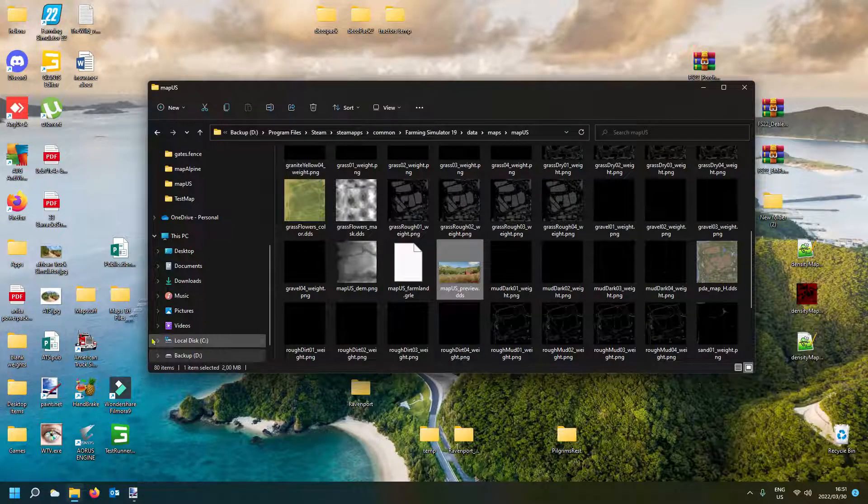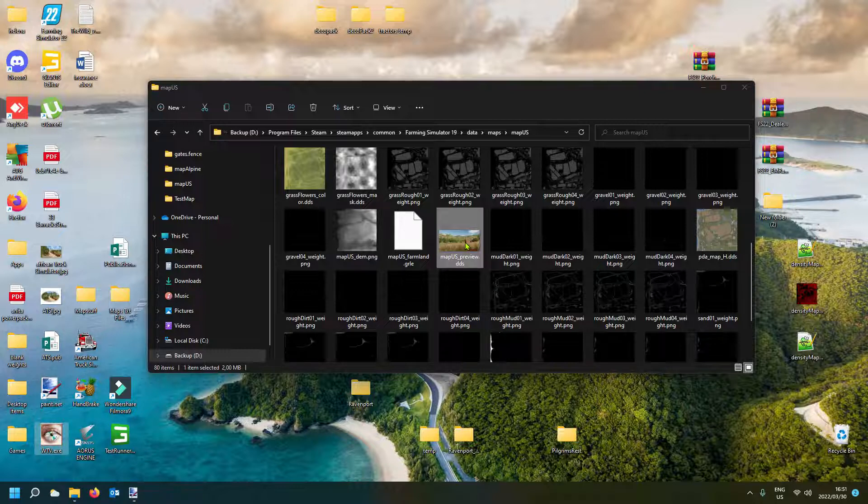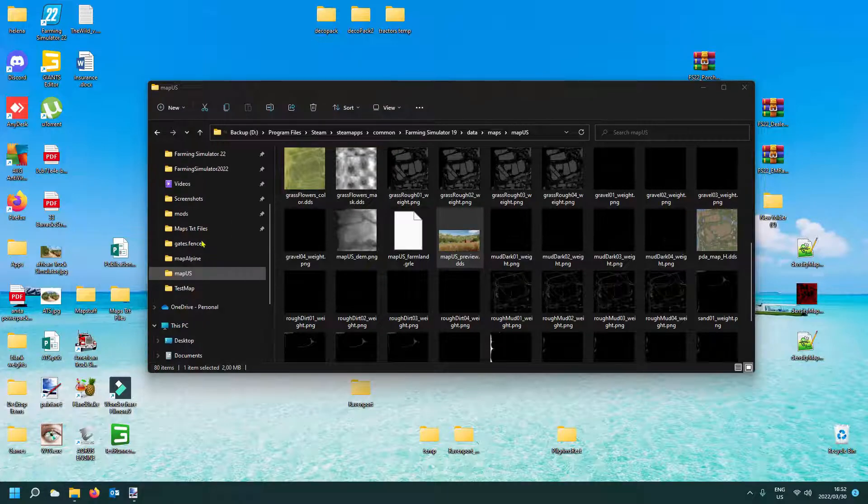By the way, you can download the Nvidia Texture Tools viewer — it's a free program from Nvidia, something like 'Nvidia Icon Viewer' or similar. With that little program, if you need to know the format of DDS files, you can just grab the file and drop it onto the program and it will tell you the format — for example DXT5 for FS19 files — plus the size, mipmaps, and all that info. Quite handy to have.